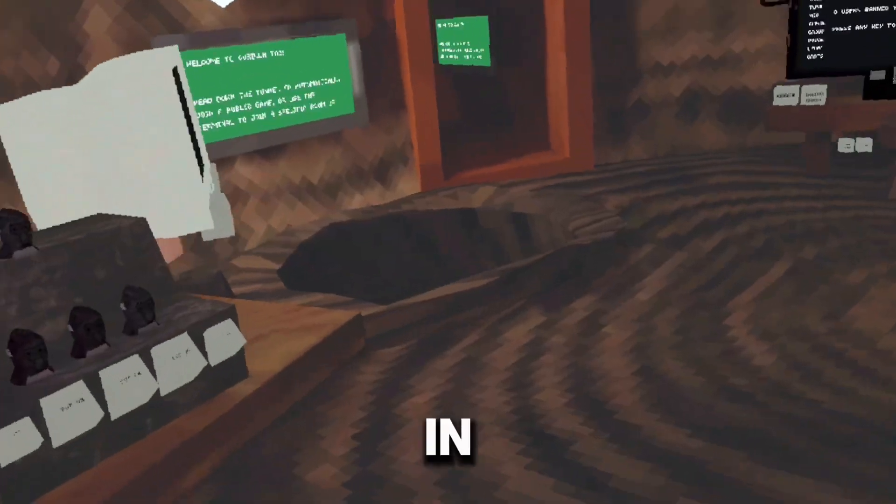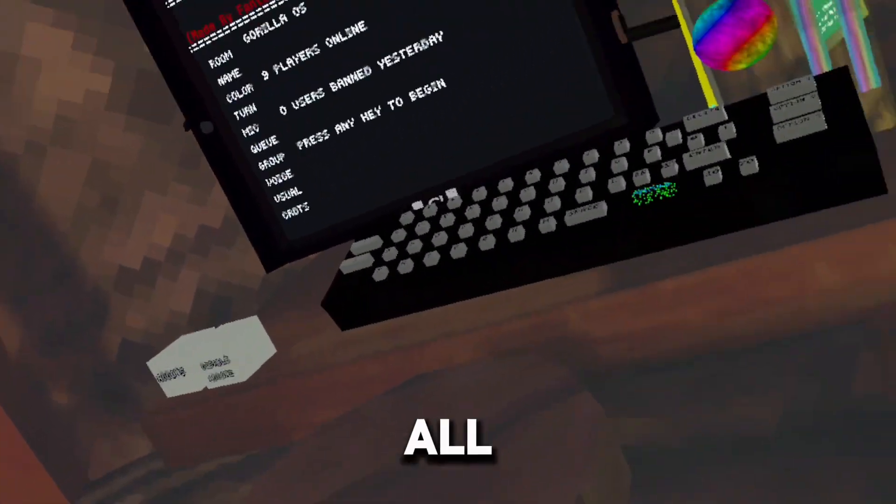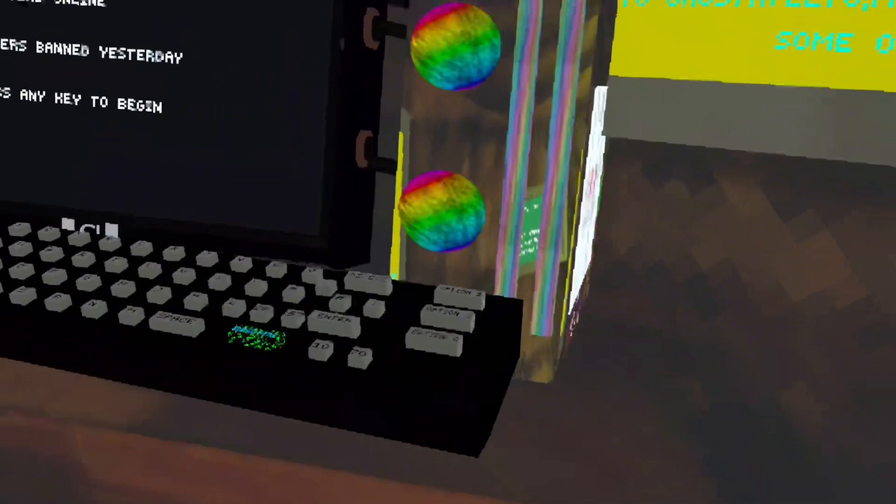When you jump in, you should be in a room that says — I read it all — and you've got to press that button ten times. There's a computer. That's pretty cool.